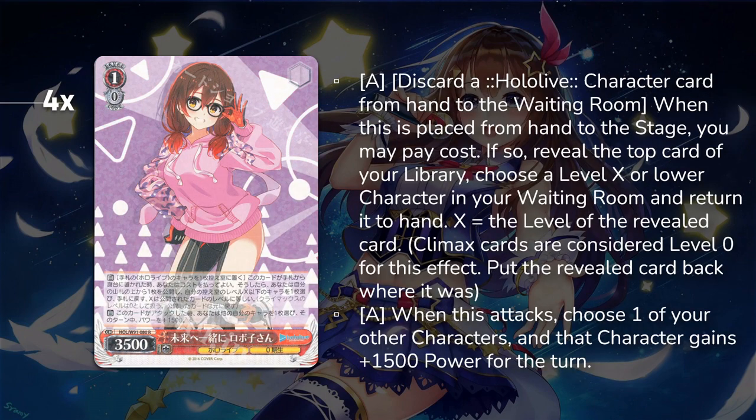Another way to ensure we have that 2-1 in grave and the Sora in hand, as well as power pump the Miko even more: discard a Hololive character from hand, reveal the top card, and add any character level X or lower, where X is the level of the revealed card. This can dump your 2-1 if you open it, and if you don't have other ways to get it in grave, it assures you're getting the right cards in there and helps you search for tech cards to pivot as needed.